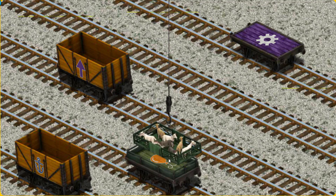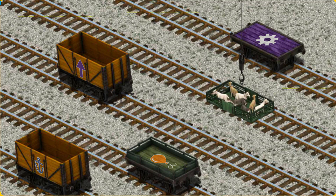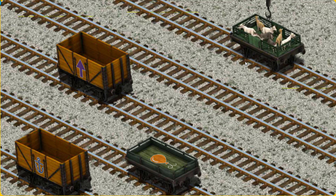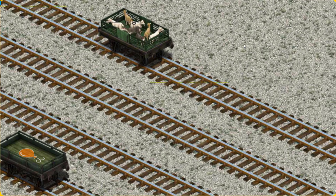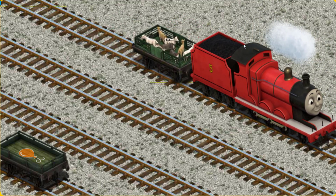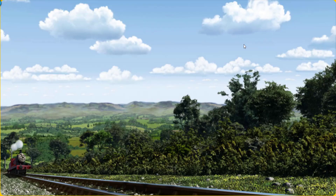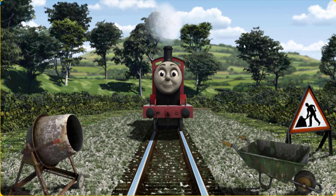Help Cranky find the purple flatbed with the picture of a white gear. That's it! Huffing and puffing, James set out for Farmer McCall's farm.